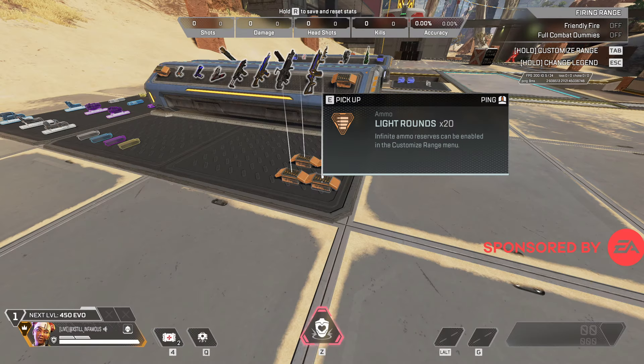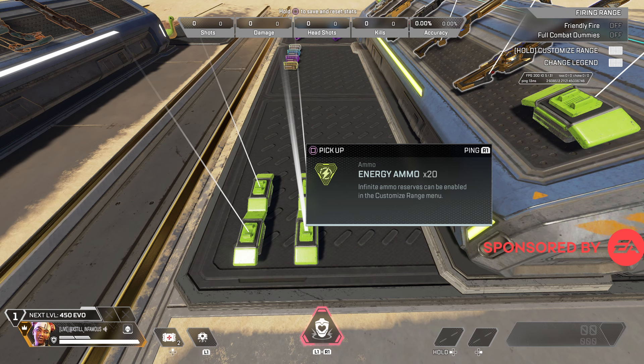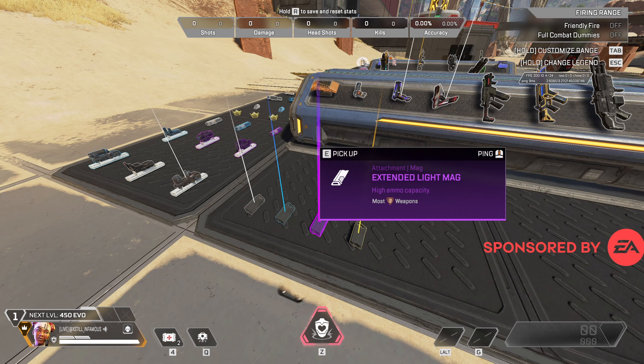Ammo stacks are getting an update as well. Light ammo will now stack from 60 to 72. Shotgun ammo will now stack to 20. Energy ammo now stacks to 54. A handful of light weapons will be receiving a mag capacity increase across all mag rarities.